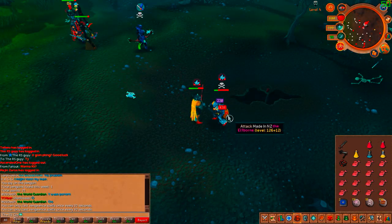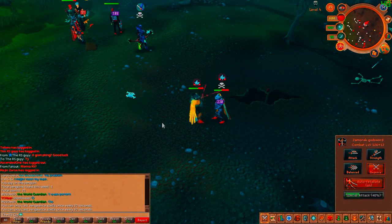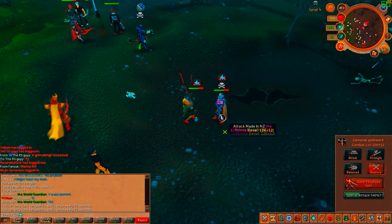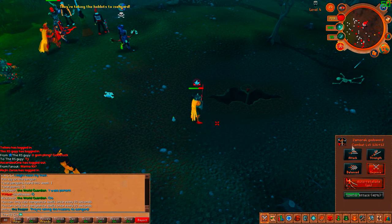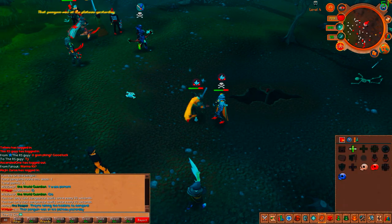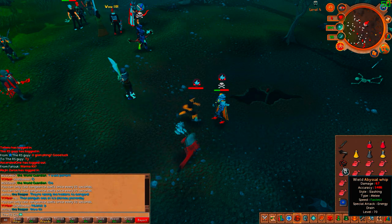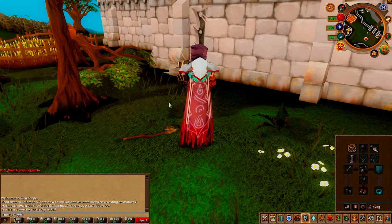So here's what happened. I was using the Zamorak Godsword — the special attack stuns the person you're fighting — so as a joke I decided to run under him. While I was underneath this guy, he Venged even though I couldn't see that he Venged, and I ended up killing myself. That is just part of the destructive power that Vengeance has, and that is why it is number 1 on this list.